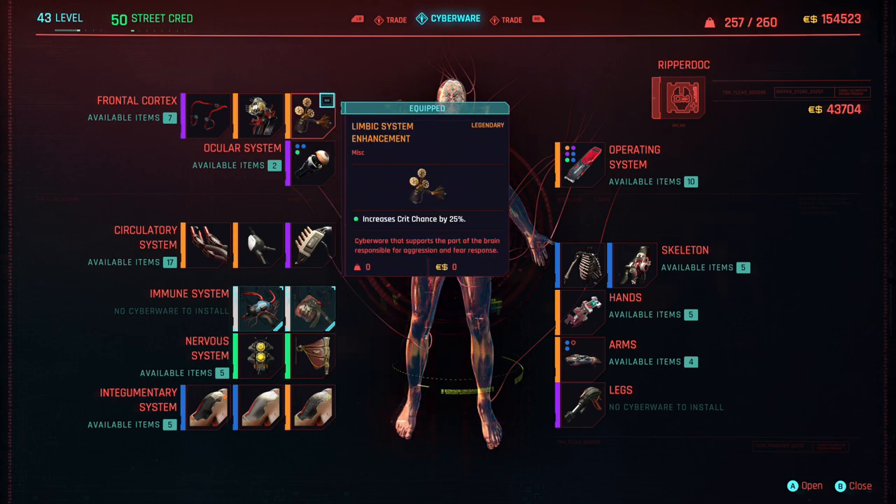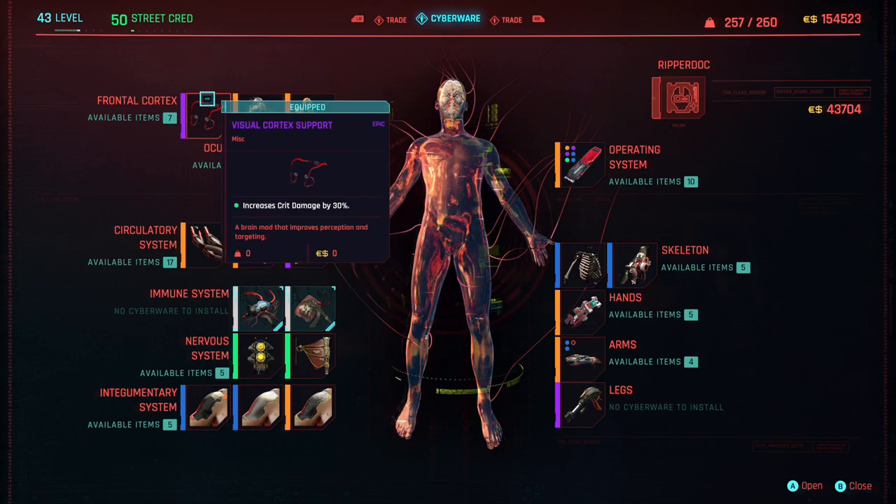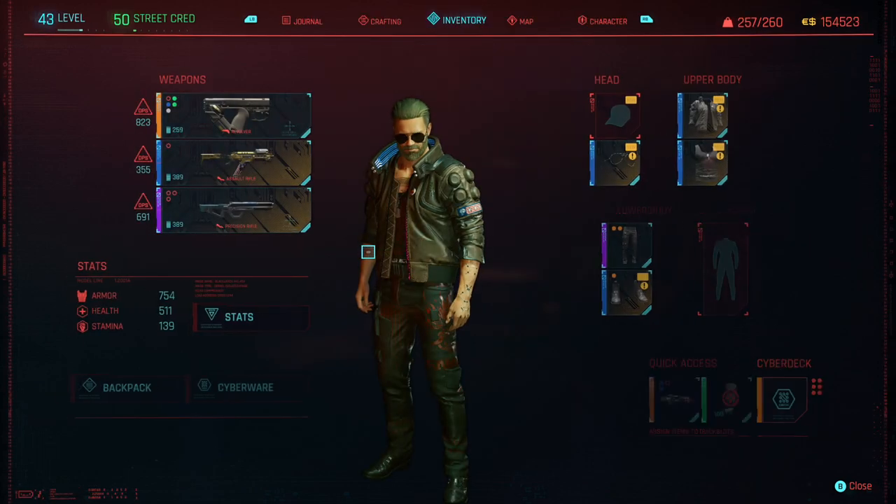The Limbic System Enhancement at legendary, which increases your critical hit chance by 30%. The Mechatronic Core at legendary, which increases your damage to drones, mechs, and robots by 50%. And finally, the Visual Cortex Support, which increases your critical hit damage by 30%. All of this tech and raw power makes you a very dangerous character to come up against.